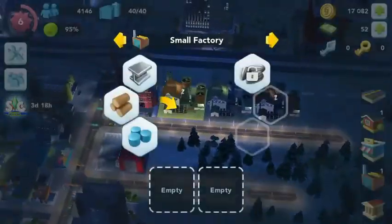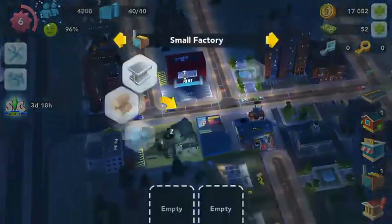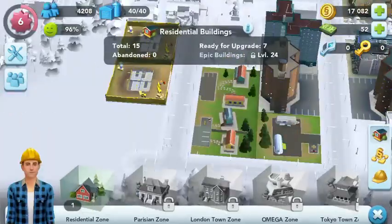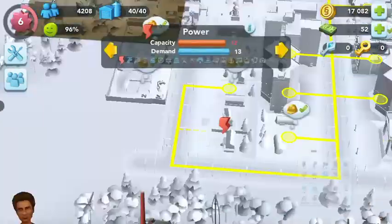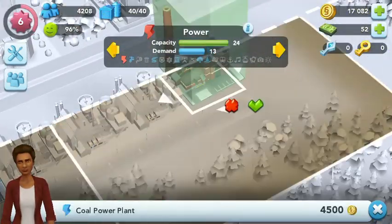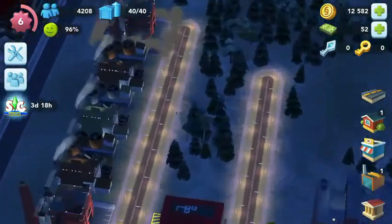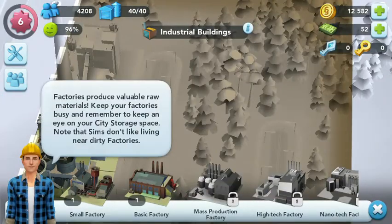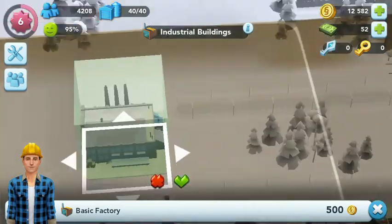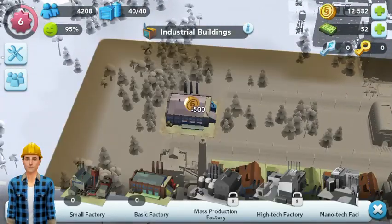We're actually going to need to do some wood. We get started off a bit slow — oh, power issues. Let's build a coal power plant there — didn't interfere with anything, so that's good. We've actually got another factory to build — let's do it. Let's build a basic factory. I couldn't do it in the last episode because I had to rush it — if it went over 50 minutes it wouldn't record.